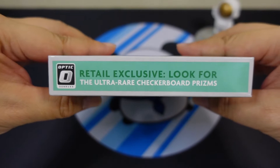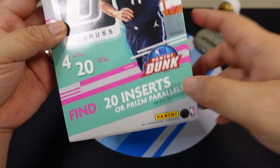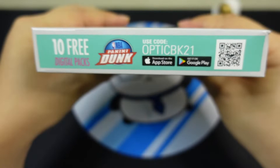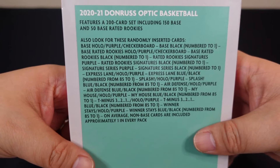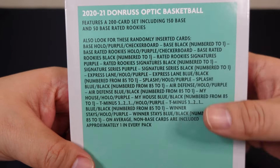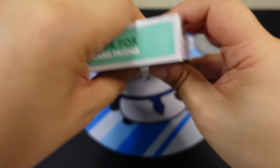This box has 20 inserts, one per pack, present parallel. We'll be looking for the rated rookie signature — not guaranteed per box since this is a retail box. It's a 200-card set: 150 base cards and 50 base rated rookies. We'll be looking for LaMelo or Anthony Edwards — those two are the big ones. Then there's a base black numbered, and the checkered flag, which is the case hit.